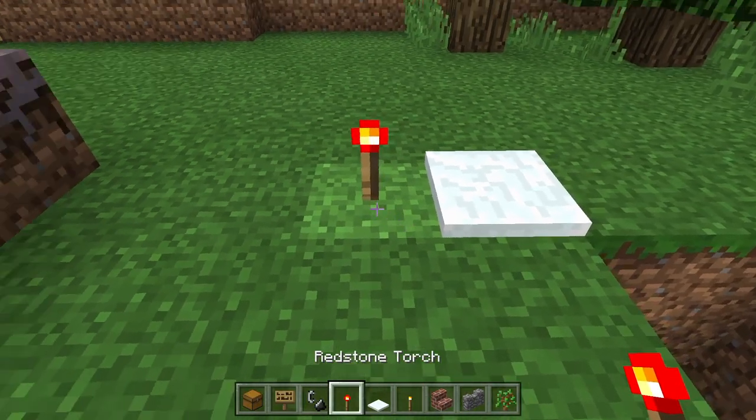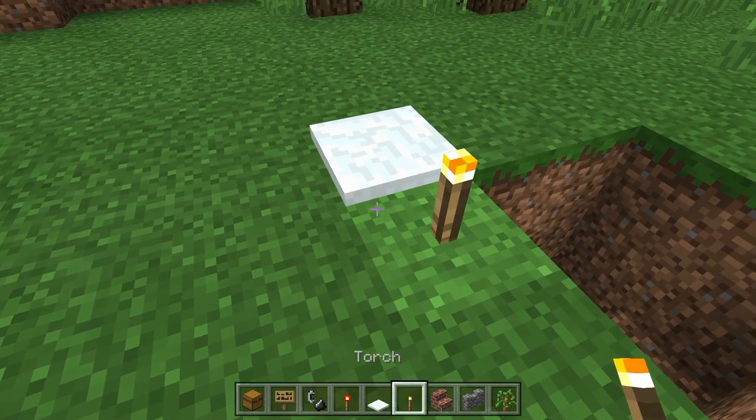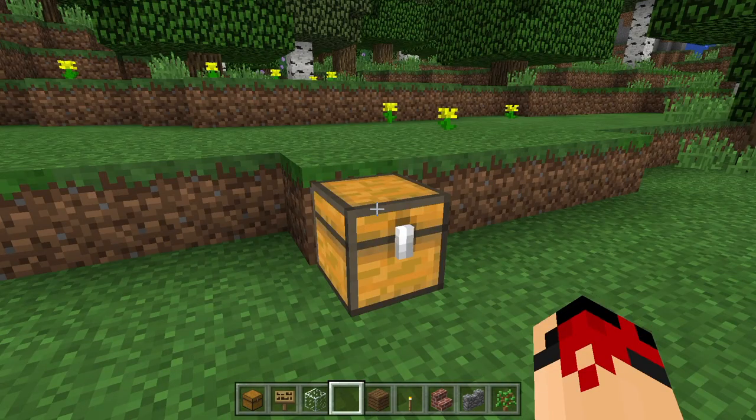It takes 4 minutes and 10 seconds to break obsidian with your fists. Redstone is the only light source that will not melt snow or ice, besides natural light. I'm sure some of you already knew this, but it's basically a mind-blower for some.